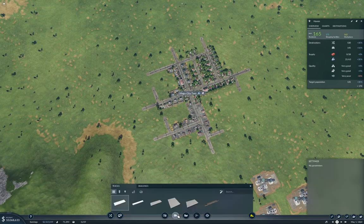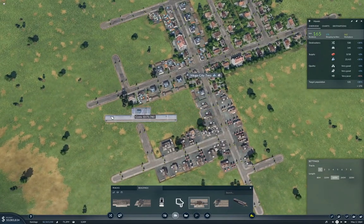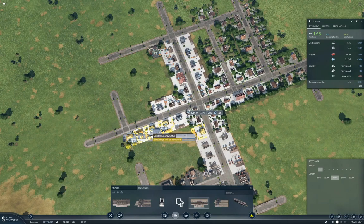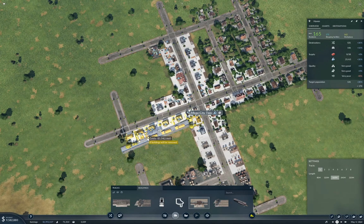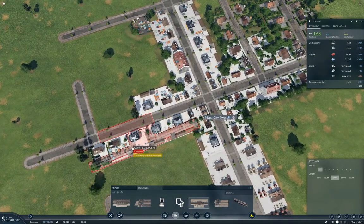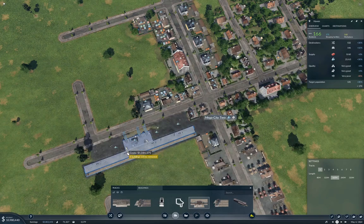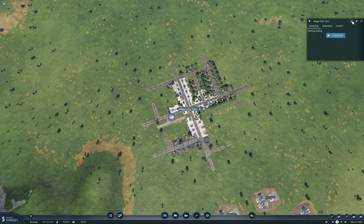To that end, I'm going to grab a cargo station and put it right about here, at about that angle. That's going to clobber a whole boatload of buildings, but that's fine. And this is going to be the Megacity 2 cargo freight.